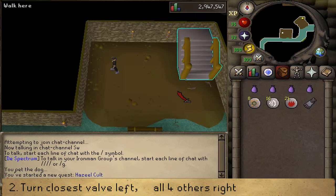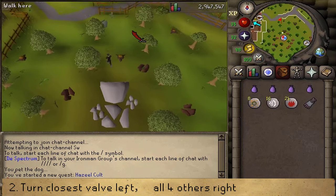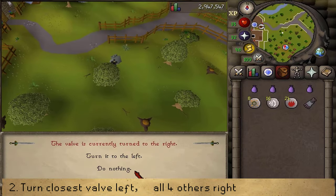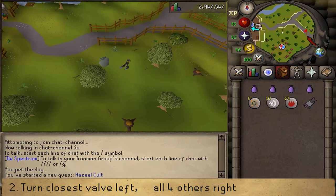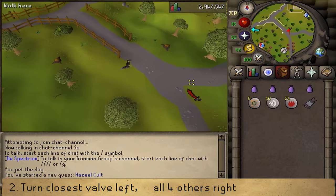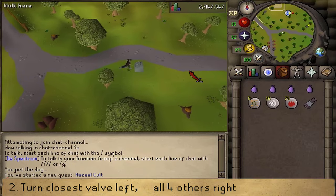After you've made your decision, climb up the stairs and just a bit up north you'll find a valve. Turn it and turn it left, then click to continue. Next, go east and at the crossroad there should be another valve. Turn it and then turn it right.